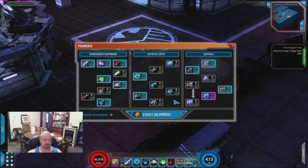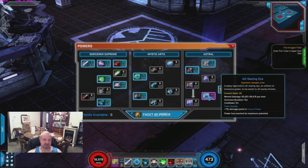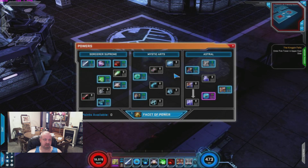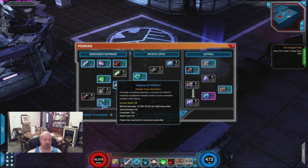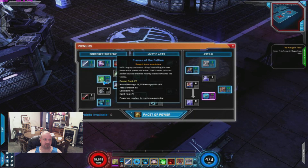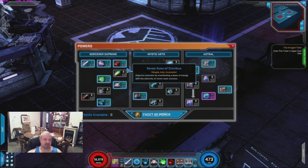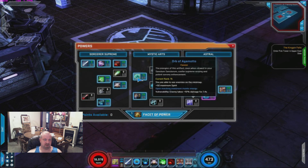Running just the normal build. I got 20 points in Images of Icon, 20 points in the All-Seeing Eye, 20 points into Dreamwalking, 20 points into Ancient Training, 20 points into Vapors of Voltor, 20 points into Demons of Danak, 20 points into the Flames of Faltine, 20 points into the Crimson Bands of Cedric, and just one point into the Orb of Agamotto.